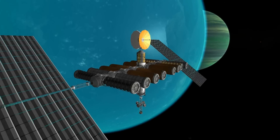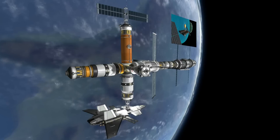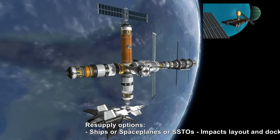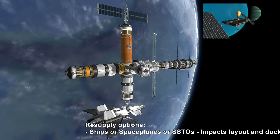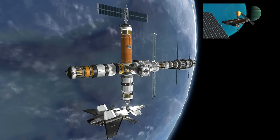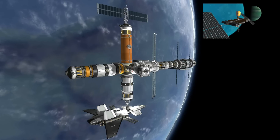Then the next thing to think about is resupply options — what types of craft will be resupplying your station. Will it be small ships, automated ships, big ships, or space planes, SSTOs, or shuttles? That also impacts the layout and docking configuration.